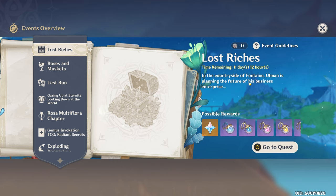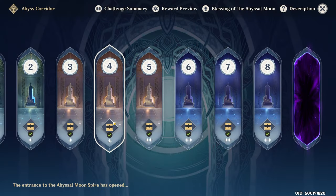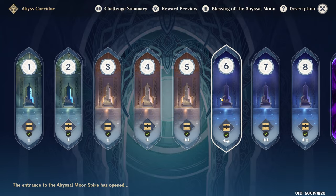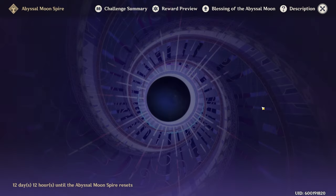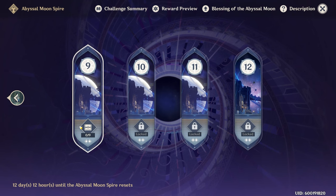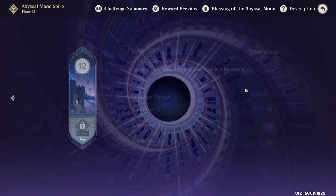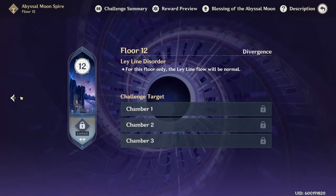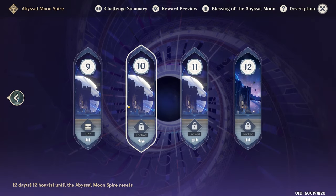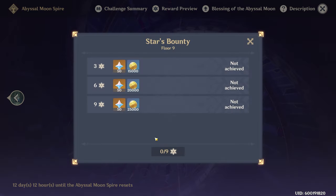Everything else is pretty much optional and you can do it anytime at your own pace. The exception is the Spiral Abyss. The first eight floors are doable once — you get the rewards and that's it. Floors 9 through 12 reset every two weeks. Floor 12 is the hardest content in the game with level 95 monsters, but many players have played for years without touching it. It is not mandatory — just extra rewards for those interested in the competitive aspect.